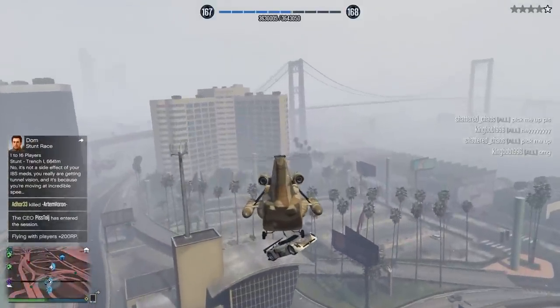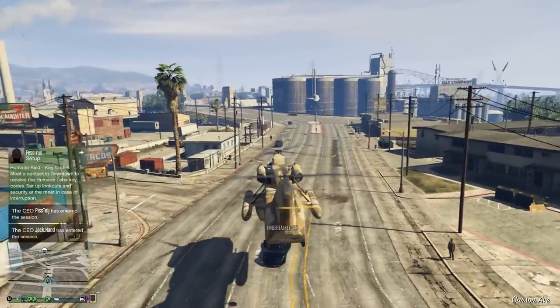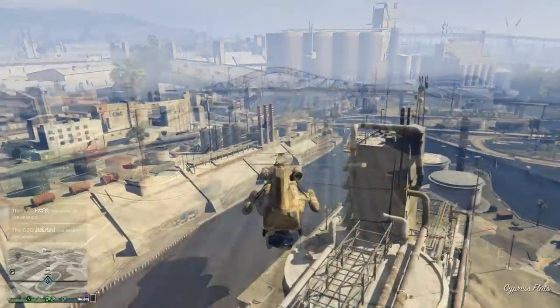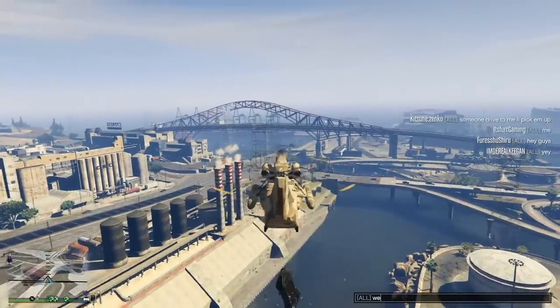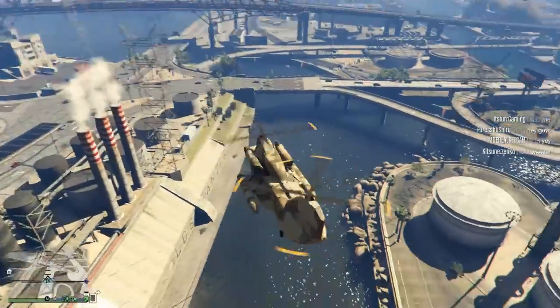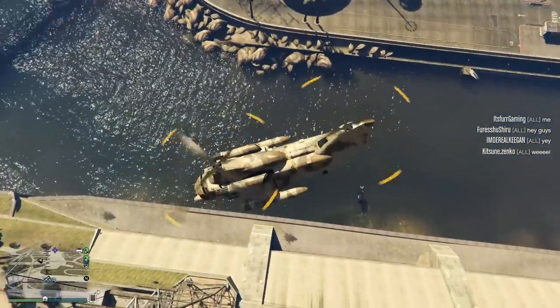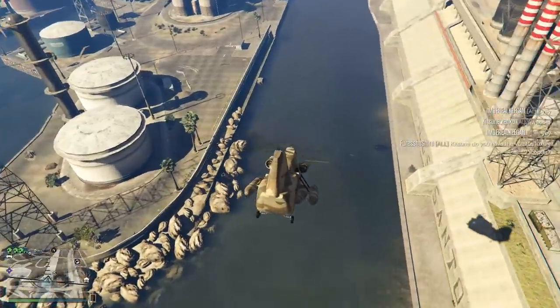What you want to try and do is avoid using big inputs on the throttle and the stick. Instead, try minor adjustments and use the mass of the vehicle to move itself in the direction you intend to go. Imagine the cargo bob completely still, then apply a small tap to the thumbstick in one direction. The cargo bob will want to drift in said direction, and to stop it, apply a small tap in the opposite direction. You catch my drift?